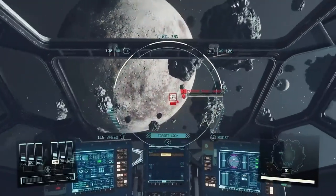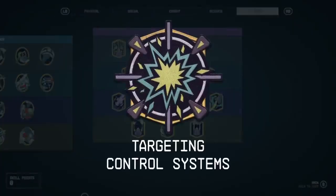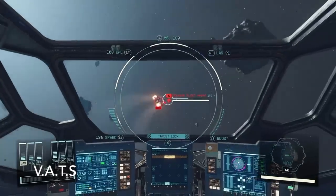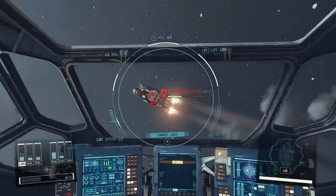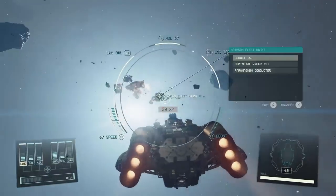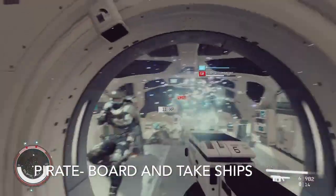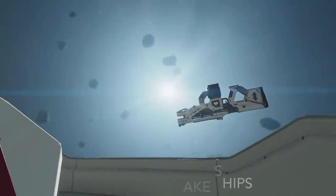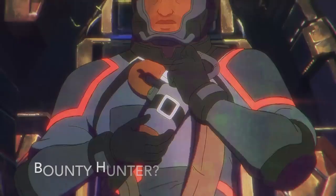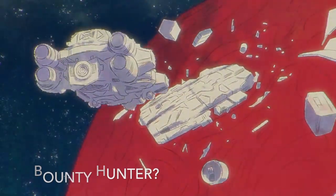It was a great plus to see a VATS-like system in the game. Targeting Control Systems lets you, when flying close to a ship, zoom in and take out individual components, making it easier to destroy. I'm planning to play as a pirate — boarding ships and keeping or scrapping them — but before that I'll probably start out as a bounty hunter, as shown in the Settled Systems video that Bethesda put out. You should check it out.